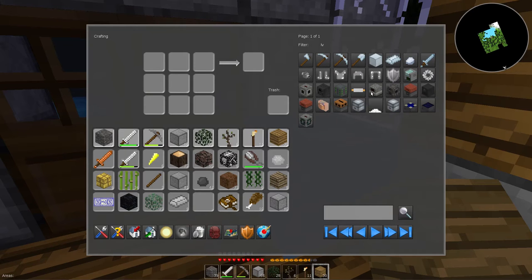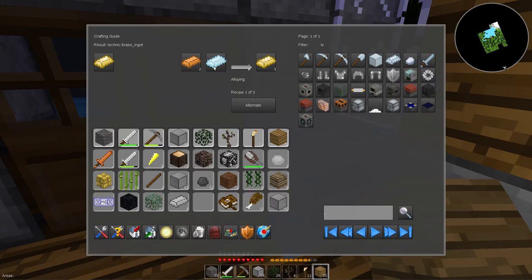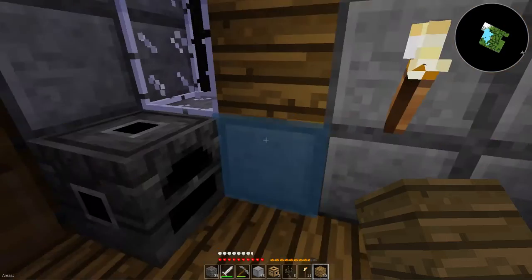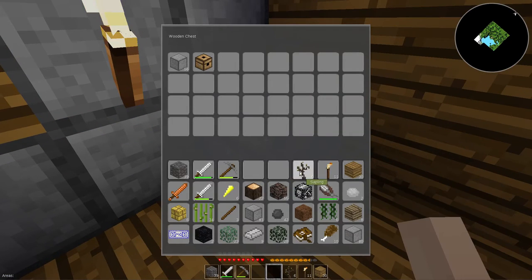What do we need here? We need an LV grinder, which needs desert stone, machine casing. We need brass, cast iron, copper and zinc. I honestly need to put a chest out so I can empty out some of this junk that I don't need on me.